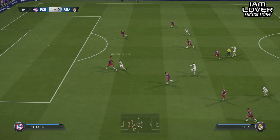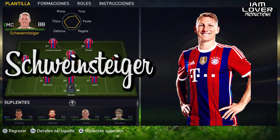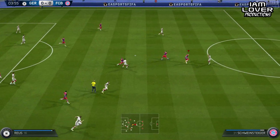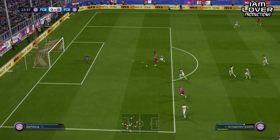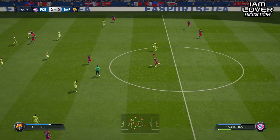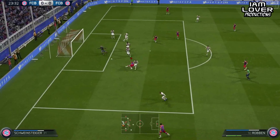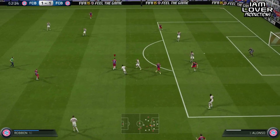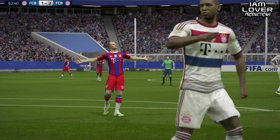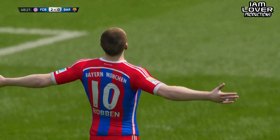Now it's time to talk about Thiago, and what can I say — he anticipates, he attacks, he defends, makes assists, and even scores goals. He's the one who makes the difference in Bayern's midfield. And Robben — hands down the best right midfielder in the game. He's got amazing shooting, amazing curve, awesome passing, outstanding sprint. He's the highest rated guy who speaks for himself — look at what he's able to do.